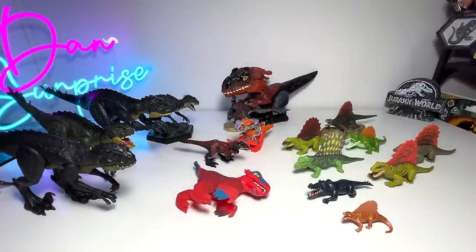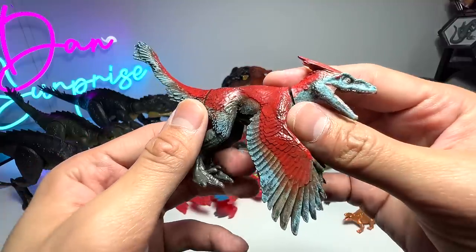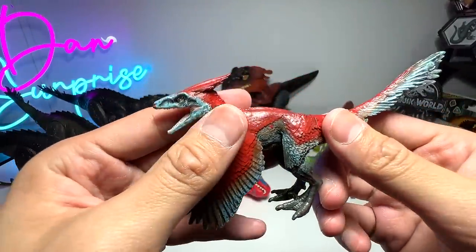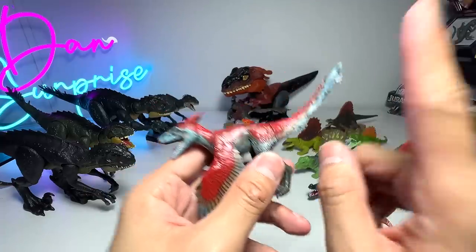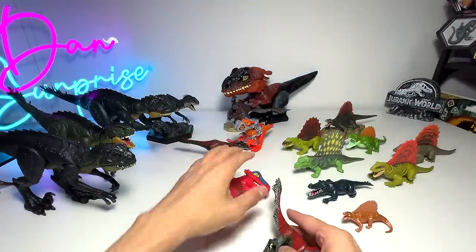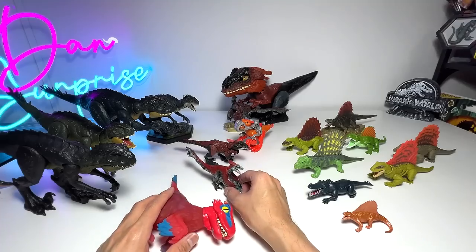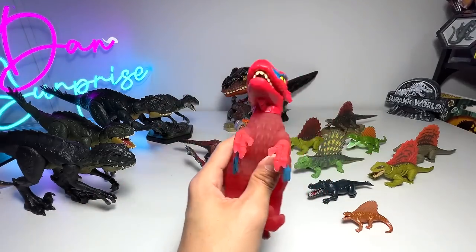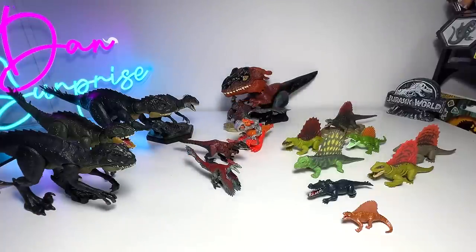Next, another really beautiful Pyroraptor figure. This one is from the Captive Collection surprise egg - not the mega egg, which is the huge one, but the medium-sized one. Really beautiful one. It can stand on its own, so I'm just going to put this back into the box.